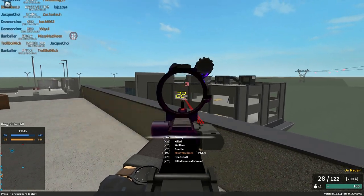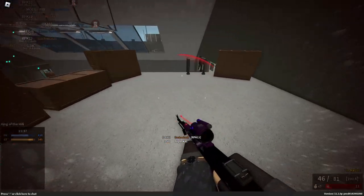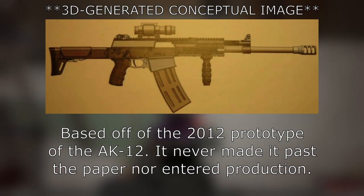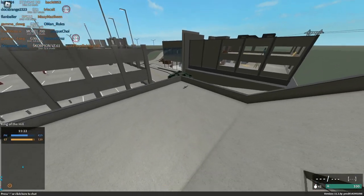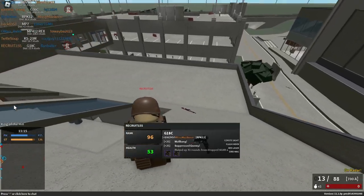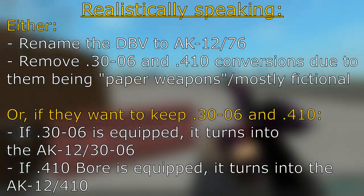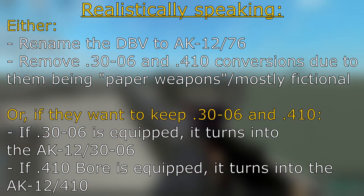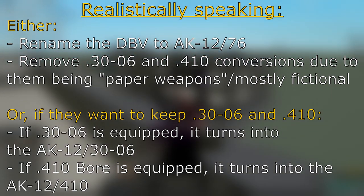The next gun on the list is the DBV-12. Like the AK-12C, this gun is not entirely fictional — although there is no DBV-12 designation, this weapon sort of exists. The in-game model is based off of the AK-12-76, a prototype shotgun developed from the AK-12, announced back in 2013 but never made it past the drawing board. As for the two conversions it has, they exist in the form of concepts but were ultimately scrapped, with no actual physical proof of their existence. Realistically, they could rename the DBV to AK-12-76 and remove the conversions, or rename them to AK-12-30-06 and AK-12-410 respectively.